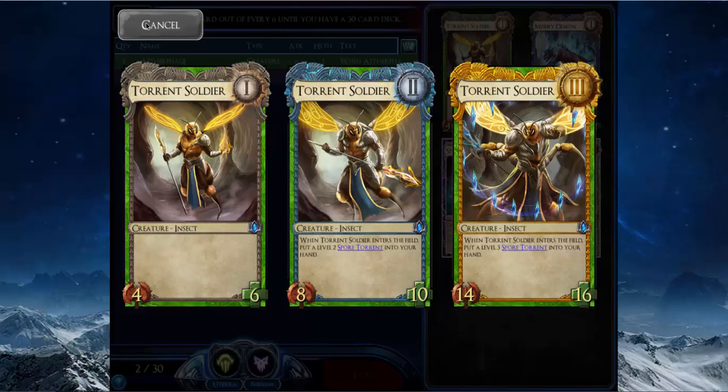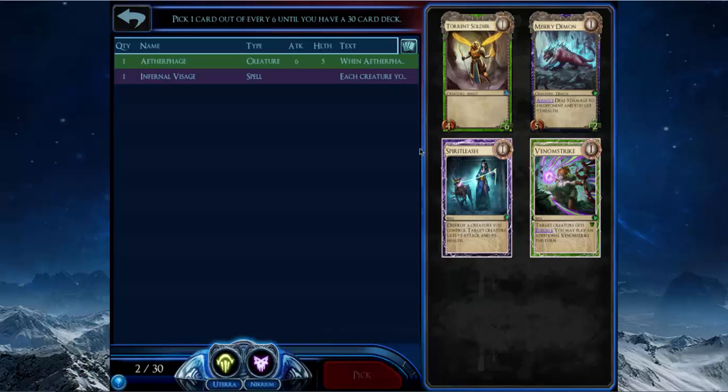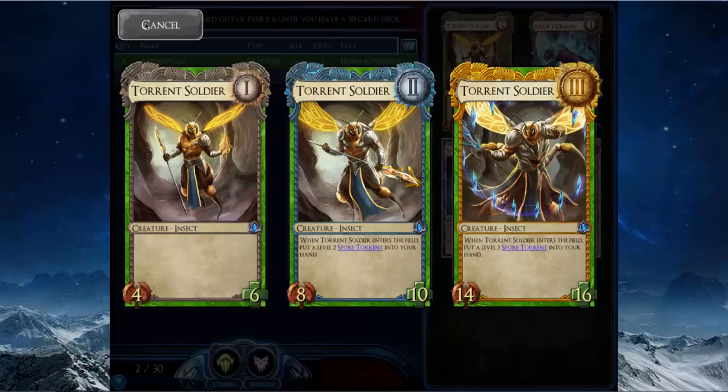Torrent Soldier is a good card — this pick is kind of close. Torrent Soldier can do whatever you need, but Spirit Leash is kind of what I hope to draft in these things. Uterra has a lot of cards like Grove Matriarch, Deep Branch Druid — the one-one that makes a Tree Folk every rank — and Rolling War Claw which makes a little raptor every rank. These give you lots of sacrifice targets for Spirit Leash.